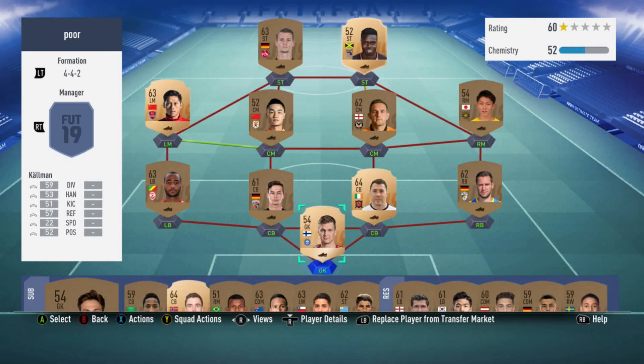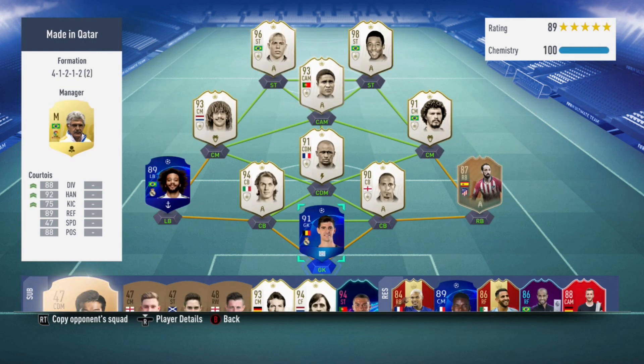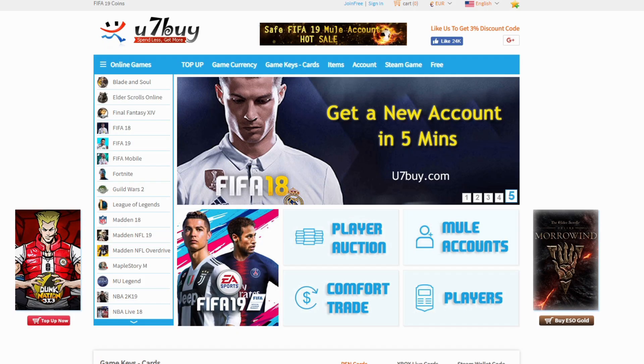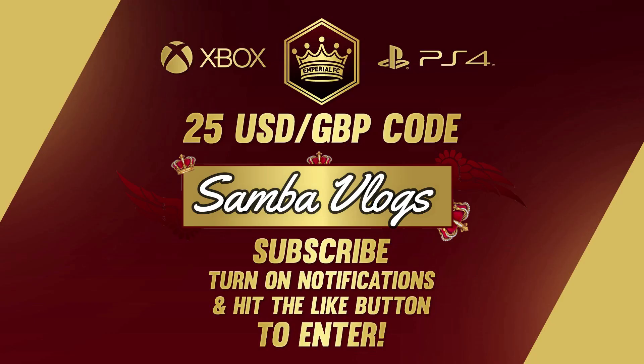Are you tired of making teams that look like poo? Want to be able to use some of the best teams on FIFA? Check out u7buy.com. Use the discount code EMP for 5% off all your purchases. If you want a chance to win a $25 code or a £20 code on Xbox, PlayStation or PC, all you gotta do is subscribe, turn on notifications, hit the like button, and comment down below.